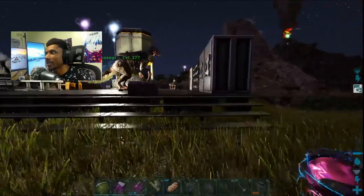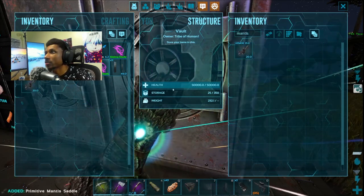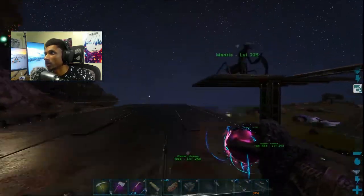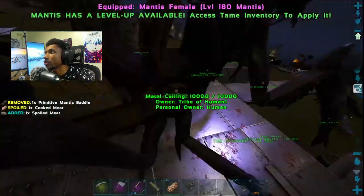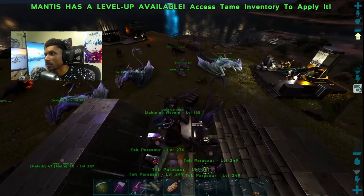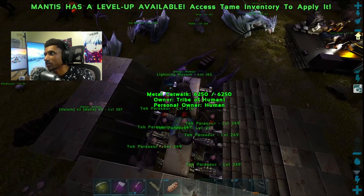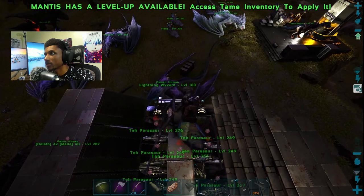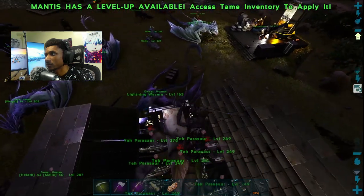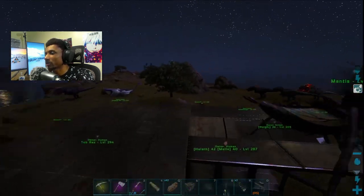The only bad thing about this farm is that it's laggy because of all the entities. We could easily just turn it off by telling the male parasaur he doesn't want to breed anymore. We got two mantis here — we'll only need one. I'm going to need the male mantis to go in the middle. This works, though it's hard to get these positioned perfectly. We're just going to have him stand like that — that's perfectly fine.